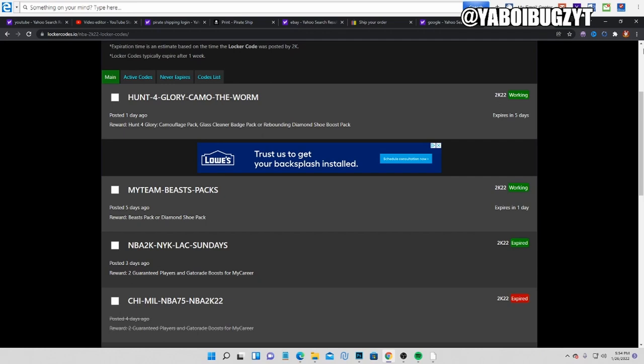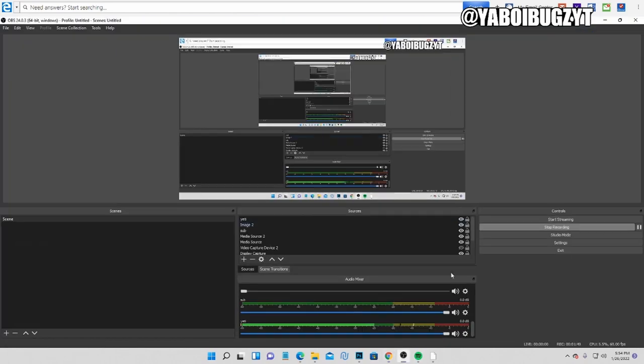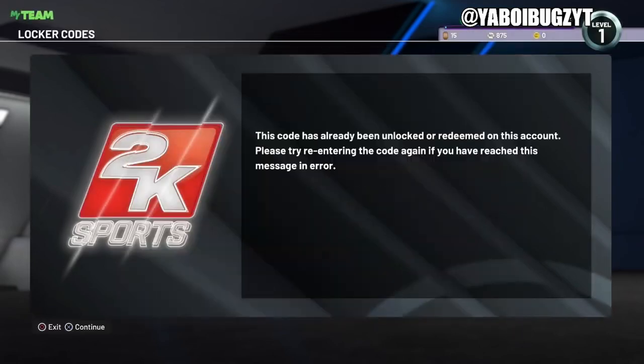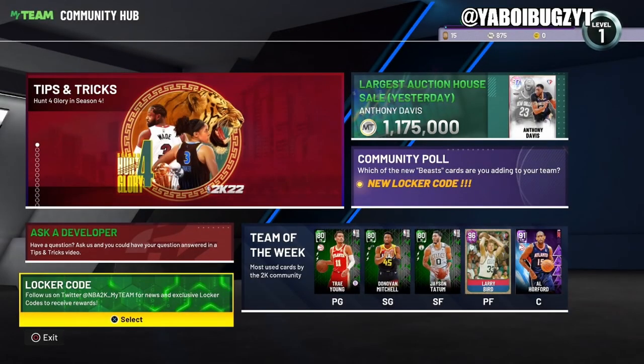These are only three active locker codes right now. The first one is 'CALO-THE-WORM' — I'm going to type it in. You guys can see the end of my screen. There it is — that's the locker code. Make sure you type those in.